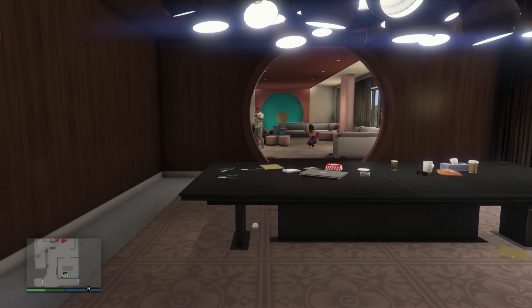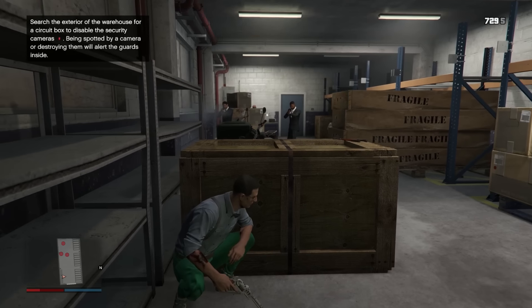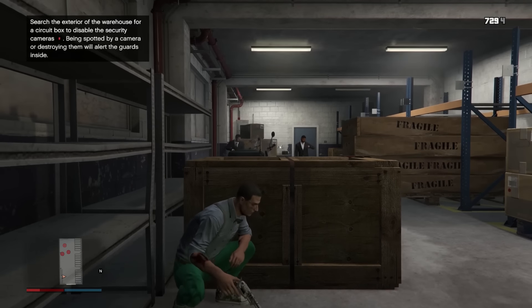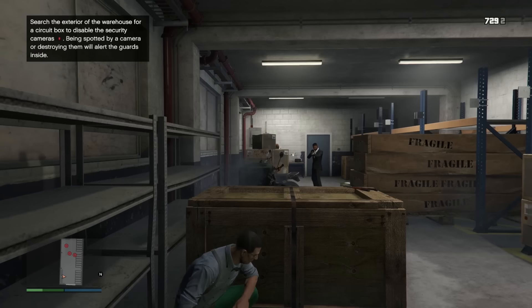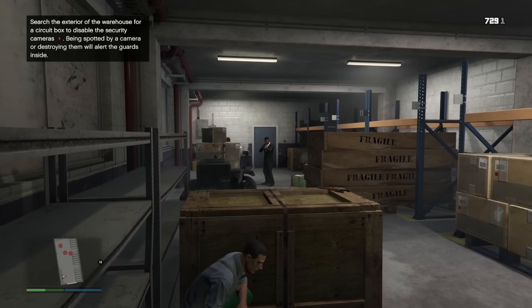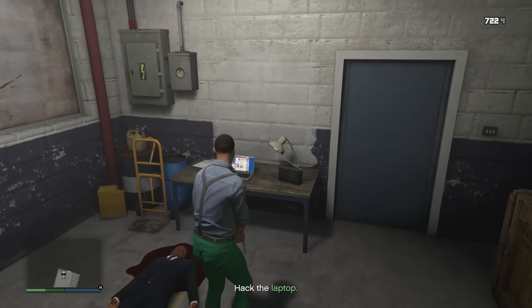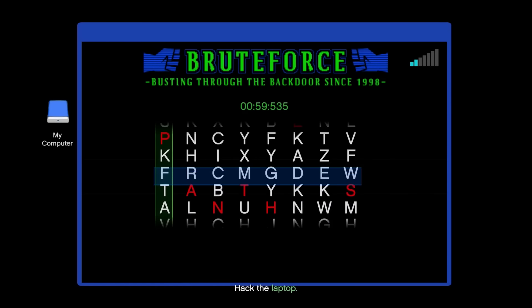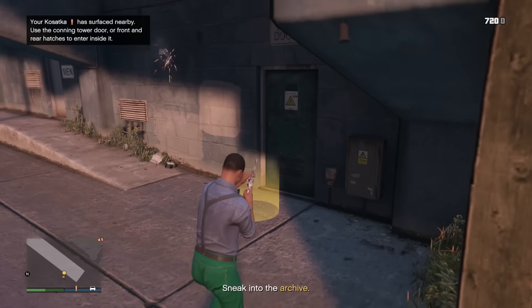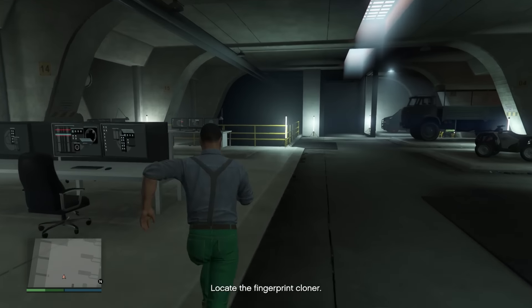Next setup is fingerprint cloner. Again, pretty simple — you're just going to have to go to this warehouse. There's going to be four guys inside, it shouldn't be too hard to take out. Just take cover and take them out slowly if you need to. Hack this computer, then go over to the archive, which is actually going to be completely unguarded. Go in, steal the fingerprint cloner, and head back to the submarine.